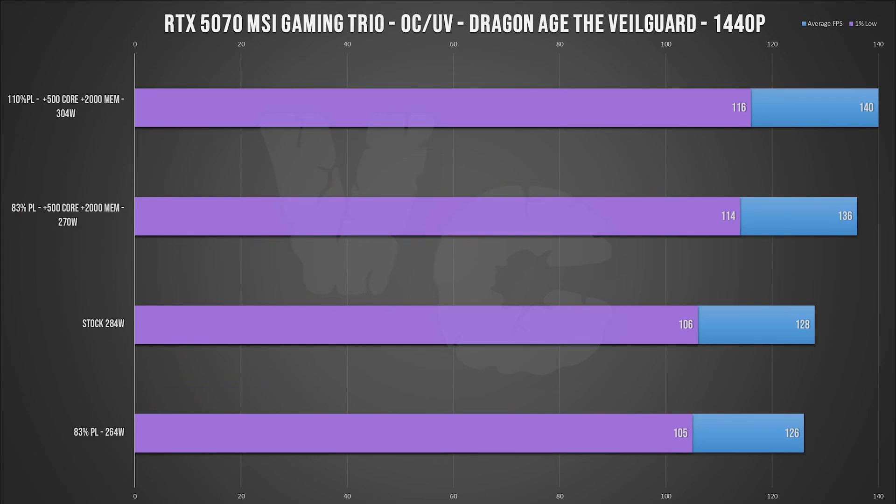In terms of overclocking potential, the Gaming Trio can handle a bit more GPU frequency than the Ventus — possibly the silicon lottery, or thanks to the 10% power limit headroom (the Ventus was locked at 100%). The Trio gained 50 MHz more on the core compared to the Ventus, achieving a few more FPS. We're at 9.38% above stock for the Trio versus 8.66% for the Ventus. It's quite insignificant relative to stock, but it's still a 5070 Ti delivering at least 8% more performance without too much trouble — a bit more promising than what we saw on the RTX 4000.